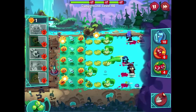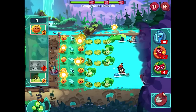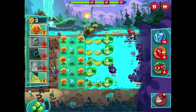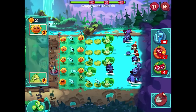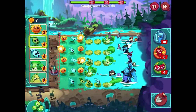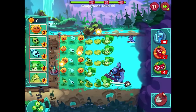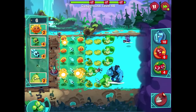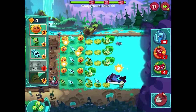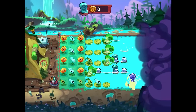I'll put peashooters wherever else I can - we'll be in the clear. Final wave approaching. The one I'm worried about is where the lily pads really got cut back, especially with a Gargantuar coming over - that's terrifying! I just want to go overboard with it, putting as much firepower in that bottom lane as I can. Even with pigeons in other lanes, I think I'll be fine. Some of this stuff is going to get slammed, so I just put another one out and get a couple more punches. Squash there - we made it work! Awesome - lawn clear! 65 coins.